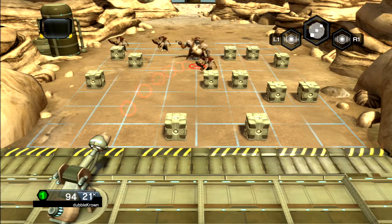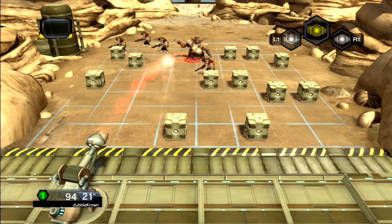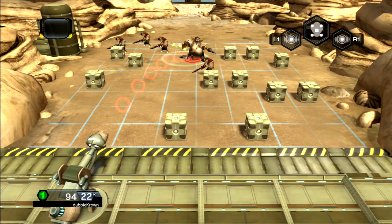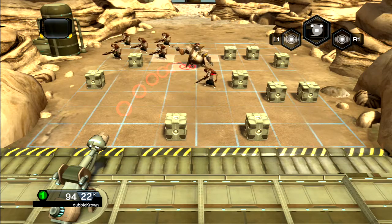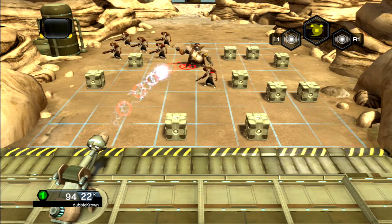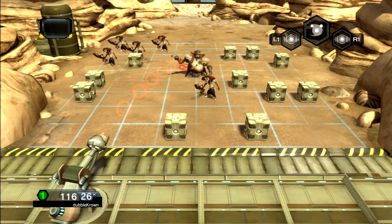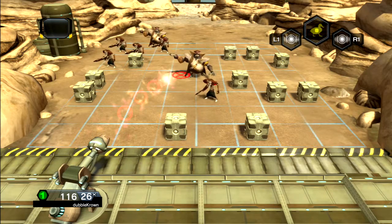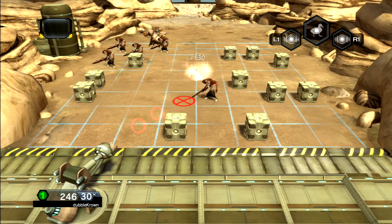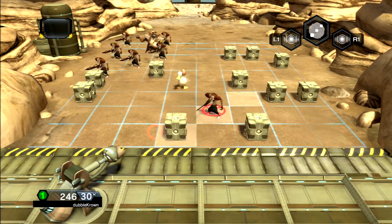Now it's a good idea to take out this fat guy. I'm just going to aim for him all the time until he's gone. We can take out two. Okay, let's just aim for the fat guy again. And now we need to take out this guy here. Yeah, now there's a duck there.